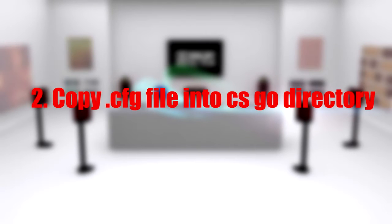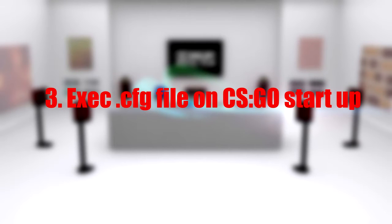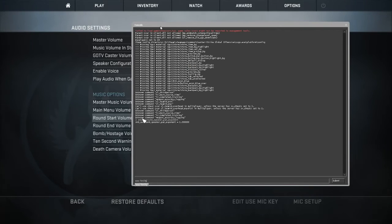After that, load my config file that I've written — it's going to be in the video description below. Put it into the CFG folder in your CS:GO directory. After that, relaunch Counter-Strike: Global Offensive and each time you launch it just type in 'xx swag sound'.